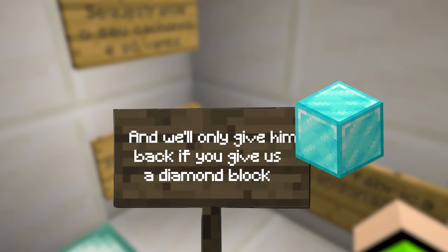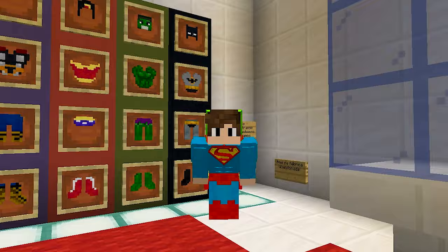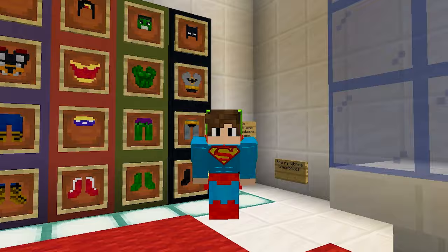Where's little cats? There's a sign here: 'We kidnapped your dog, and we'll only give him back if you give us a diamond block, here in the abandoned factory.' But these little thieves will see — I'm not giving diamond blocks to anyone. I'm going to use my Superman powers to save little cats alone.